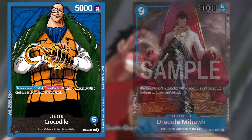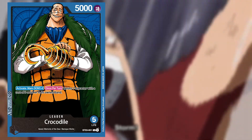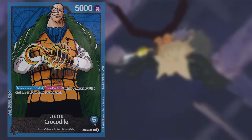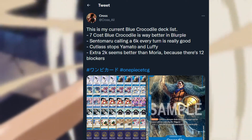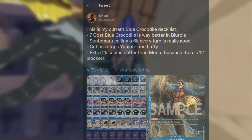It combos really well with Mihawk to return two units — one to the bottom of your deck and one to your opponent's hand — or you can even play Jinbe, bounce it back, and play Jinbe again. This deck has interesting combos and is difficult to deal with because blockers simply do not stick against this deck, and you can also bounce multiple high-cost units at once. Let's go ahead and get into the deck list.